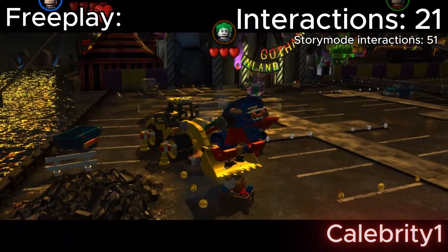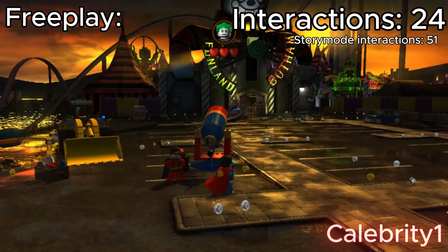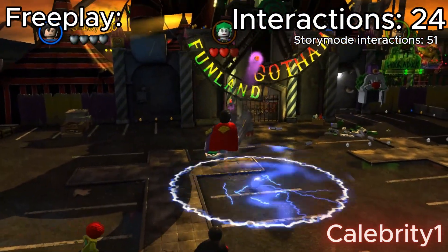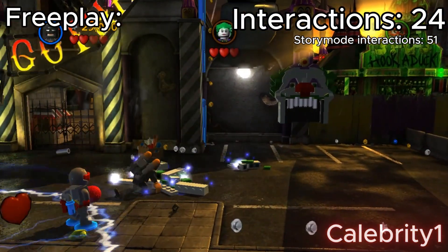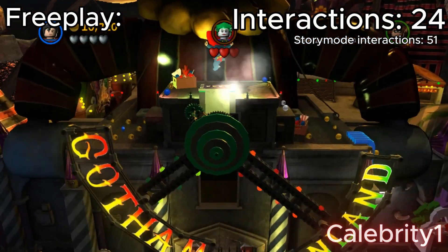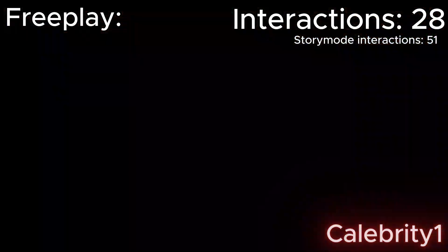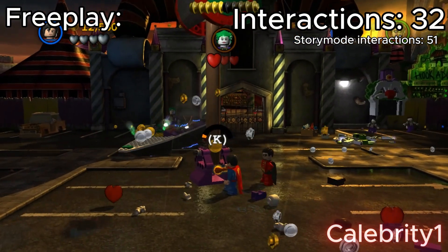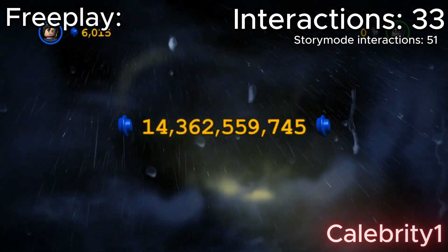There's one thing you can actually do here that isn't in story mode: you can actually just fly instead of having to go through an entire painful process of constantly dying just to get on top of that roof designed on top of Joker. And there you have it — that is a level complete.